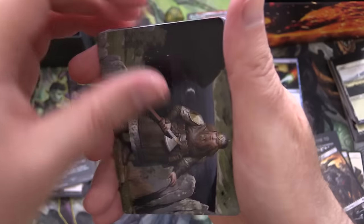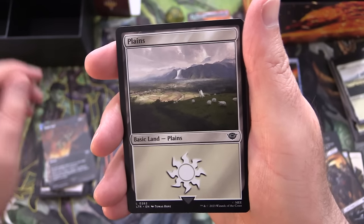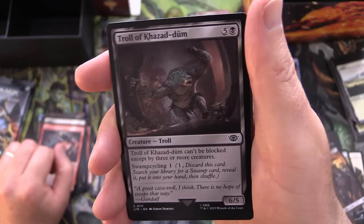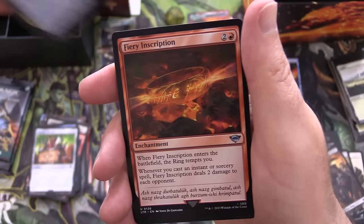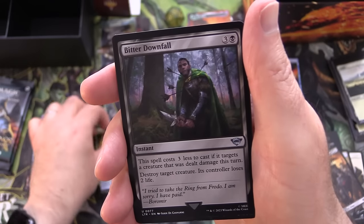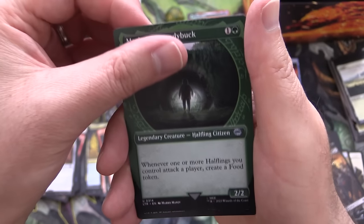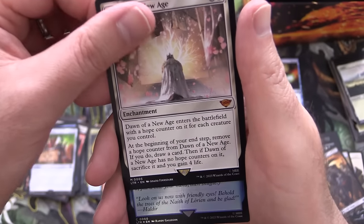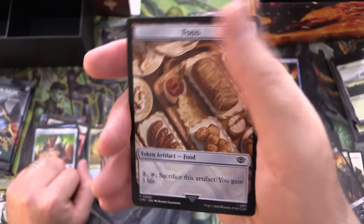We are down to three packs - doing pretty good, one Mythic so far. This looks like a Dwarf - we have Miramir Guardian, along with a Plains. Battlescarred Goblin - I'm liking this set more and more; more Goblins are better. Troll of Khazad-dûm, Lorien Revealed, Wizards Rockets, Ring Sight - okay, we saw that one before. Fiery Inscription, Bitter Downfall, Ranger's Firebrand. Merry Brandybuck - so Merry has his own card. And a Mythic: Dawn of a New Age - awesome! So we got two Mythics. Foil Lorien Revealed, and some more yummy Food - scrumptious.